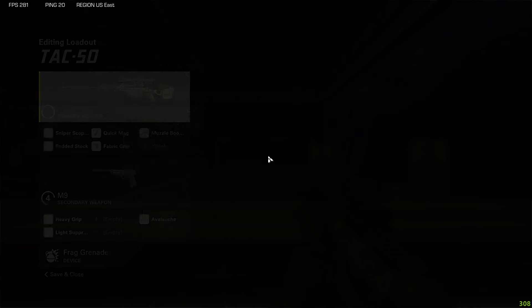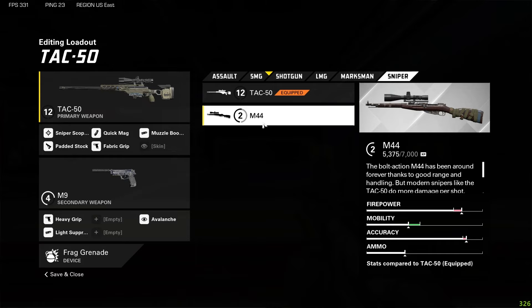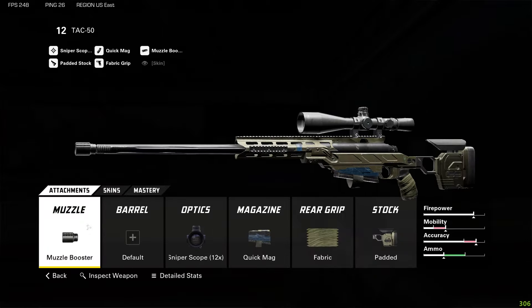For the final class I have the TAC 50, which I think is the best sniper. The M44 does have more mobility so it's a little snappier, but it has less firepower. Less firepower means you'll get more hit markers with the M44, making it inconsistent. The TAC 50 has more firepower so you'll get more one-shot kills, which makes it a lot more consistent. In my opinion that's better because you want to one-shot your enemies and not get hit markers.